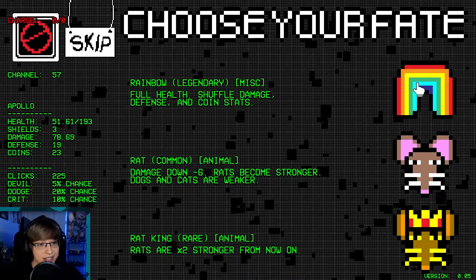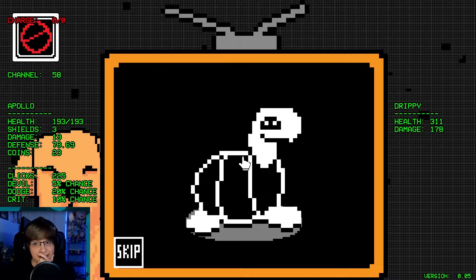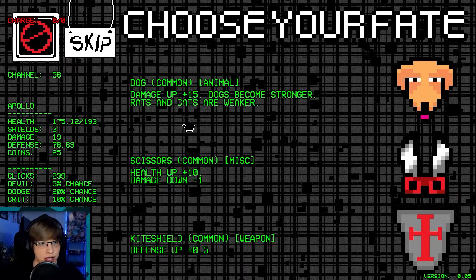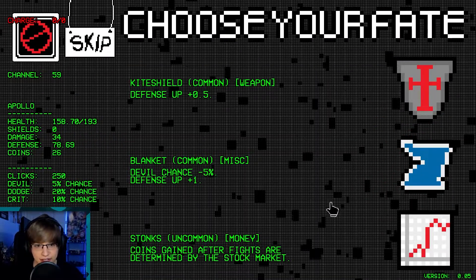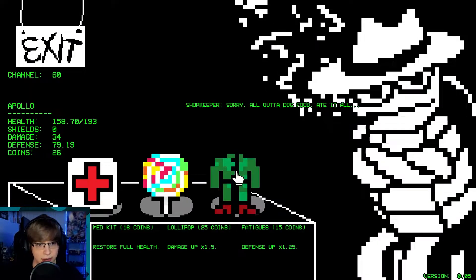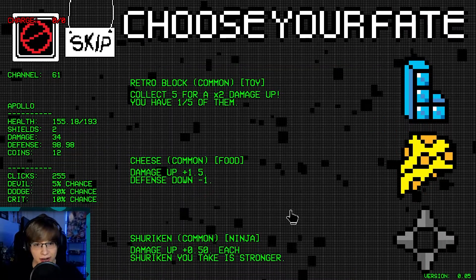Full health shuffle damage, defense, and coin stats. Oh man, we lost so much damage — but look at our defense! We can press the skip button which will automatically do it. Another dog. We're gonna keep skipping so we don't have to click a million times. Defense up just a little bit — look at that, we got 98 defense. Our defense is insane!